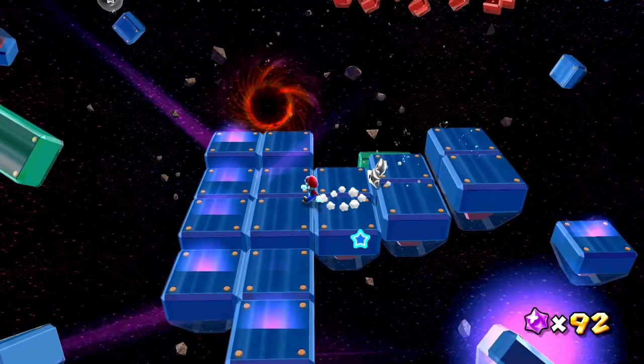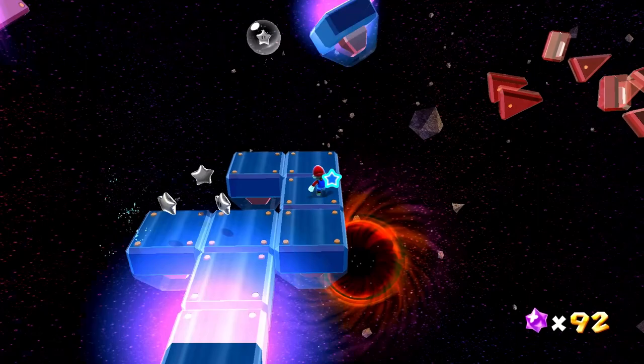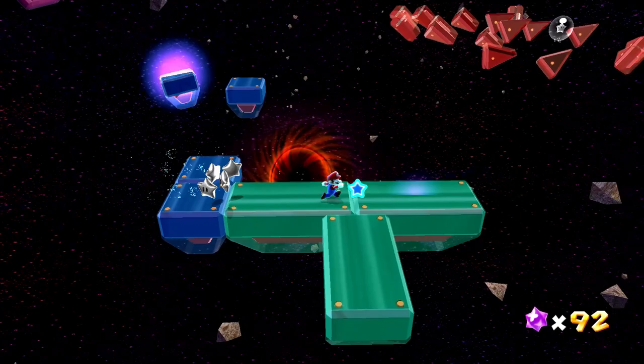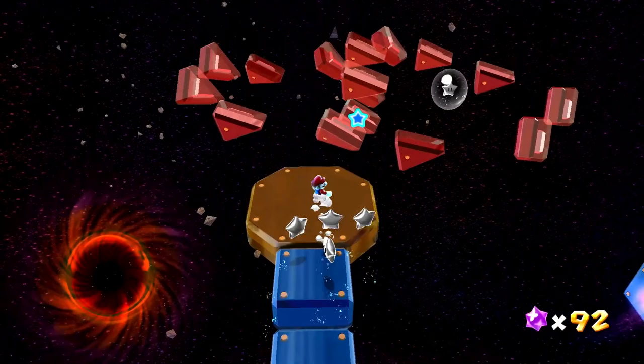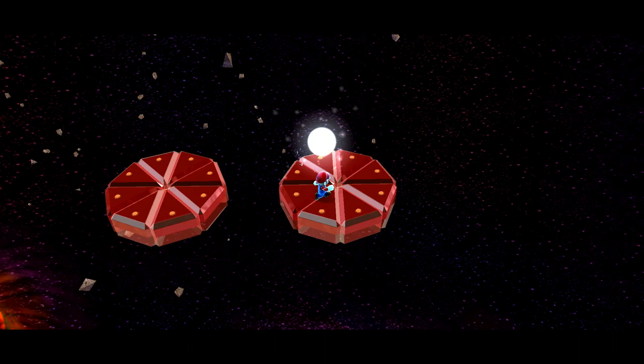We gotta make sure we don't make any missteps or we'll fall right into that black hole. I guess we're going right over here — got it, there's our third one. I see another one right up here. Not quite the last one. Way over here we have the last one — I don't see any others around here. Got it! And there we go — we found all five of these mini stars, and they sort of combine to create the power star.